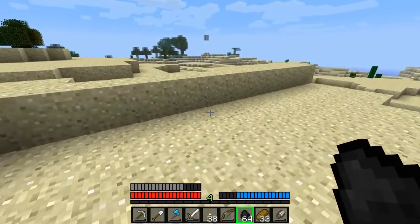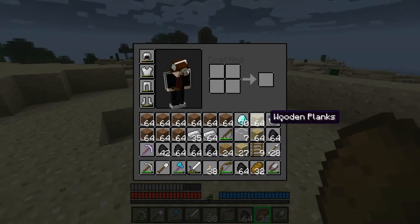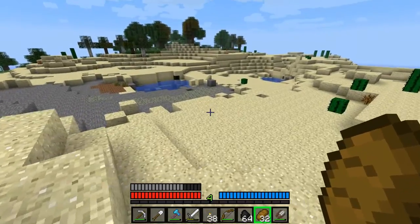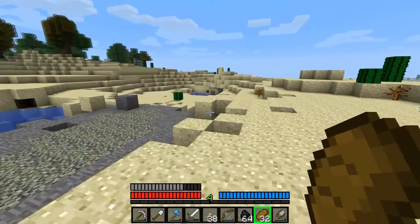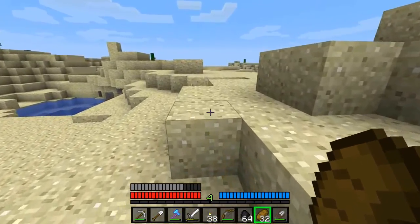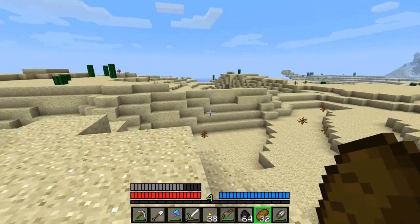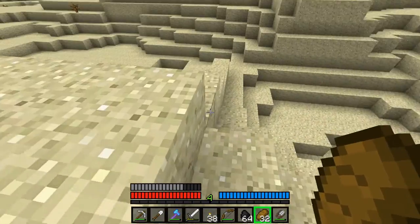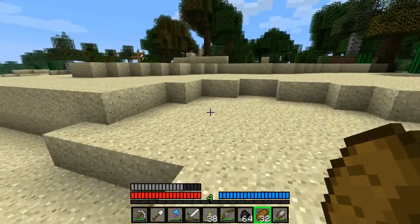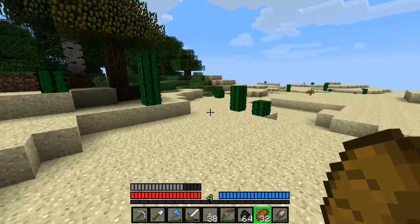I didn't bring all of my food with me, but I brought a fishing rod, so I won't starve to death. Ocean biomes are apparently hard to find. I had an issue with my computer freezing which kind of screwed up the spawn of the map. I tried to MC edit fix it, but I don't know whether or not it's actually fixed — that could be dangerous. It doesn't seem to have screwed up any biomes that I've seen yet.